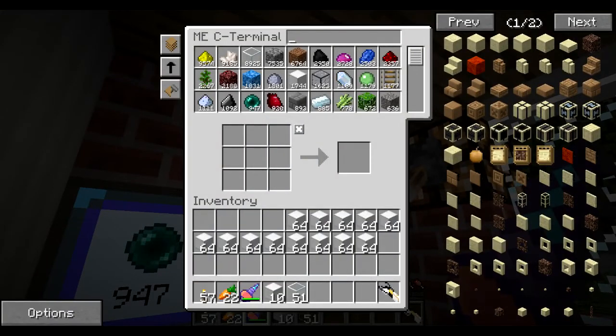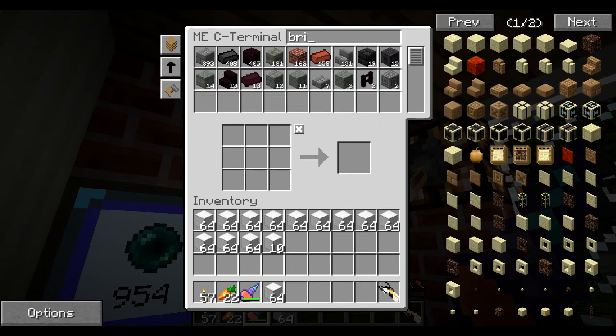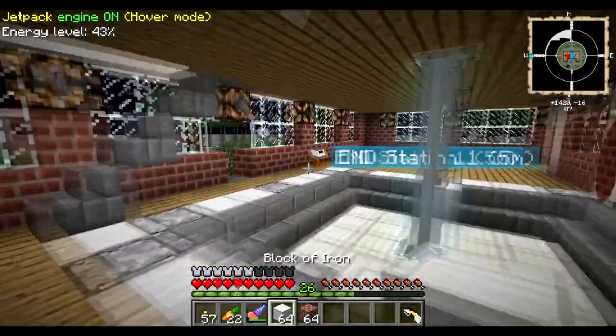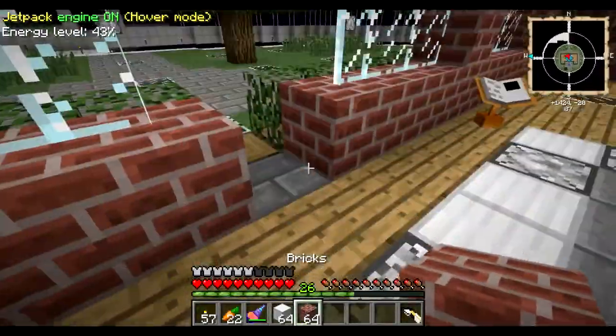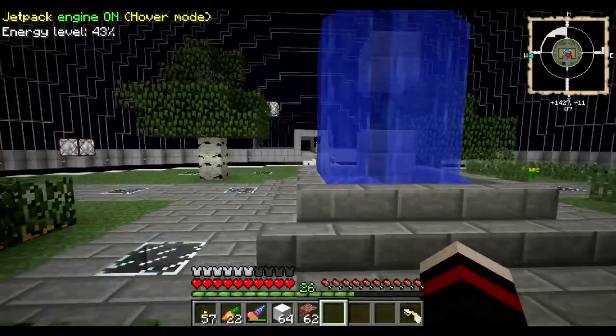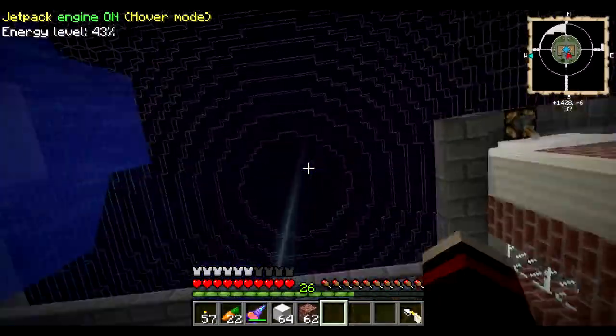It took — actually 9,143 blocks to build the dome. The turtle used 12 lava buckets as fuel and it took four and a half hours to complete.